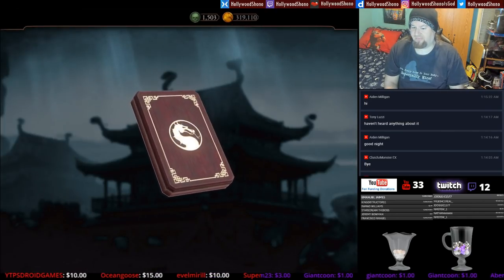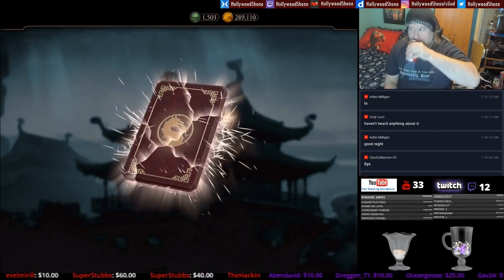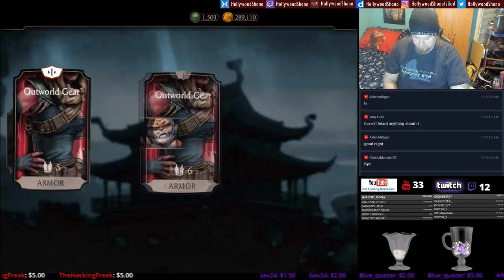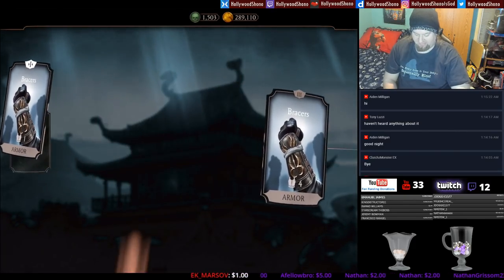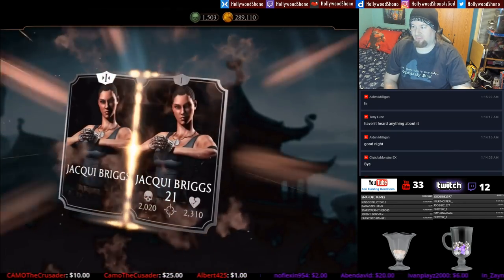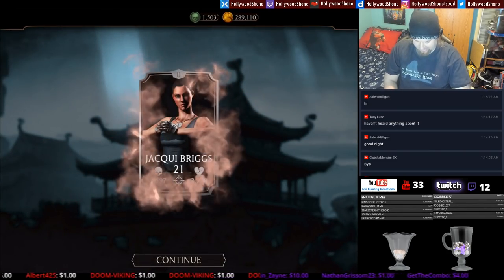On the first of 10 silver packs, we receive Outworld Gear upgraded to Fusion 2. We're going to get the Bracers upgraded to Fusion 4, and the silver card joining our roster is a Jackie Briggs that goes to Fusion 2. I do not buy her whenever I see her in the store because I think she sucks, so that's a waste of 30,000 coins.